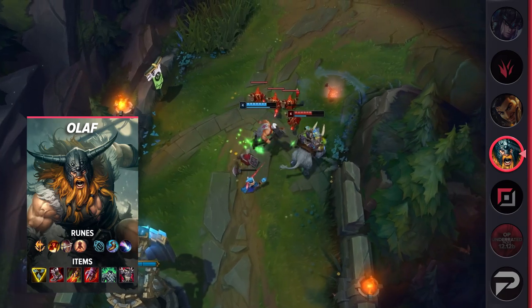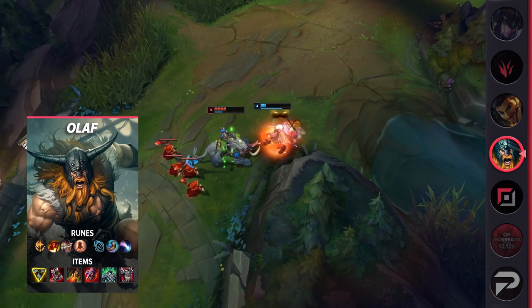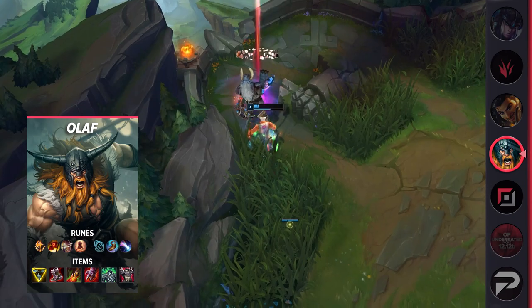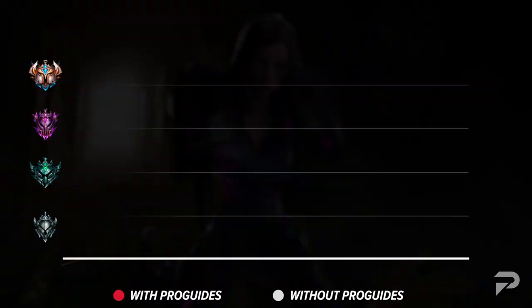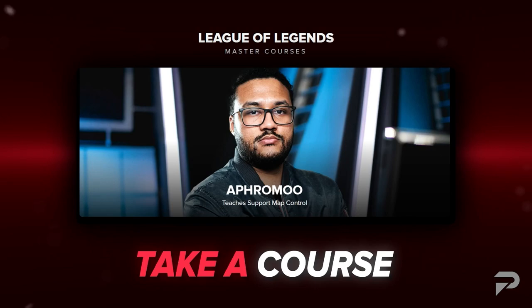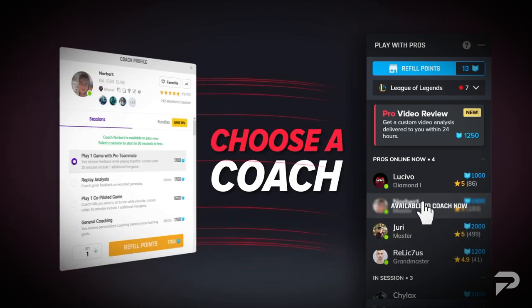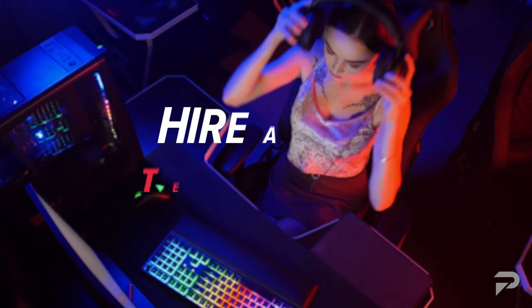Our meta videos like this one are a great way to keep up with what's going on in League so you know what picks are worth learning and which ones you should drop. But that's not enough to climb. If you're really serious about finally ranking up this season, you should consider visiting ProGuides.com. We have courses from all your favorite streamers and pros like CoreJJ, Aphromoo, and Xmithie to help you really understand how to play your role. And if you want a more personalized one-on-one experience, our top-tier coaches are available 24-7 to help you anytime you want. Stop spinning your wheels on your own and get on the fast track to higher elo today.